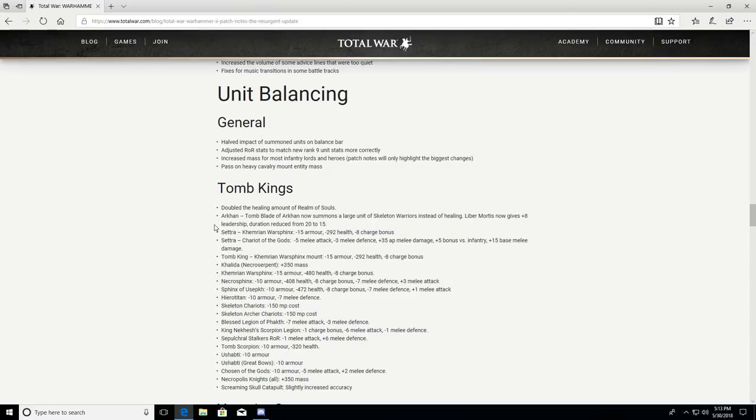The Tomb Blade of Archon now summons a large unit of Skeleton Warriors instead of healing — that's actually really good. That ability was banned in our tournament for being very powerful in multiplayer. Libra Mortis now gives +8 leadership but the duration is reduced from 20 to 15 seconds. Settra on the Warsphinx: minus 15 armor, minus 292 health, minus 8 charge bonus — that's a pretty big debuff since Settra is really expensive. Since Arkhan was almost always chosen over Settra because of the Tomb Blade, maybe this will bring Khalida more into play.